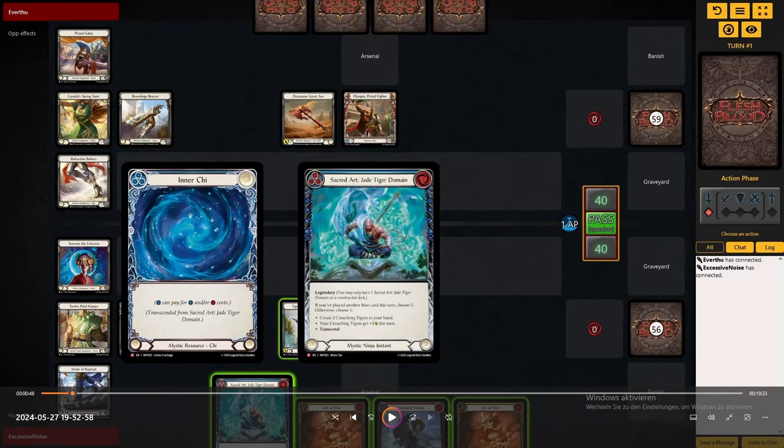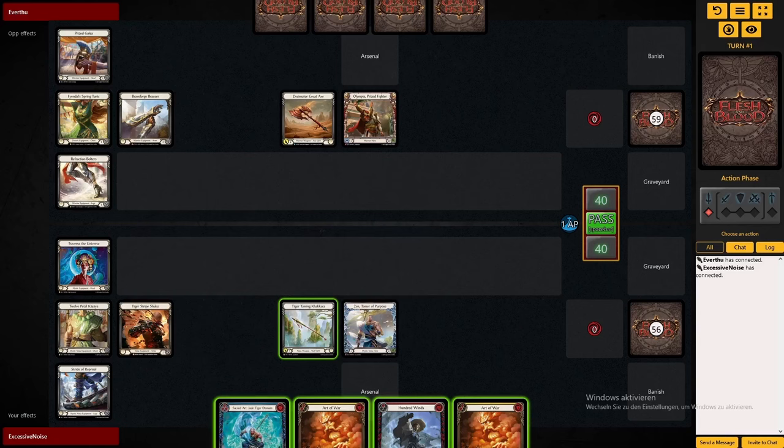Hello there, welcome. Today we're having a look at Zen, one of the new Mist Veil heroes, and we're playing against Olympia, a hero that also got support in a new set.